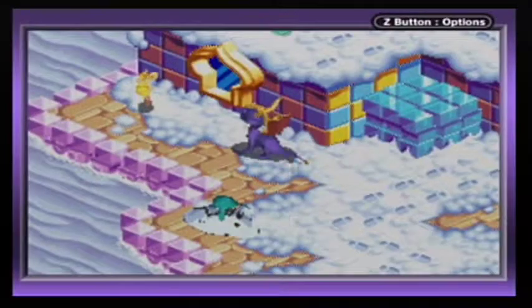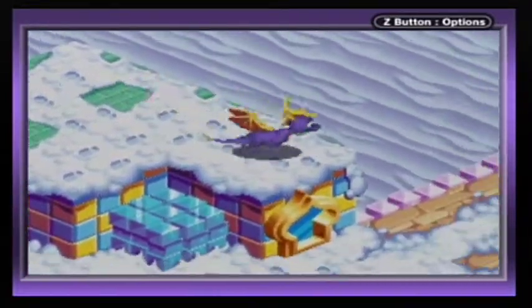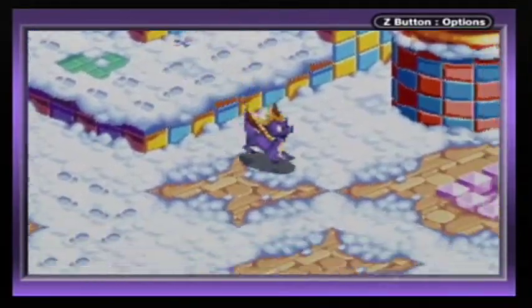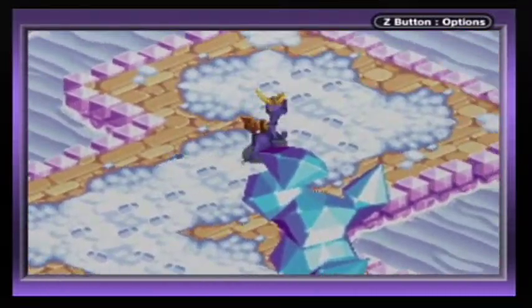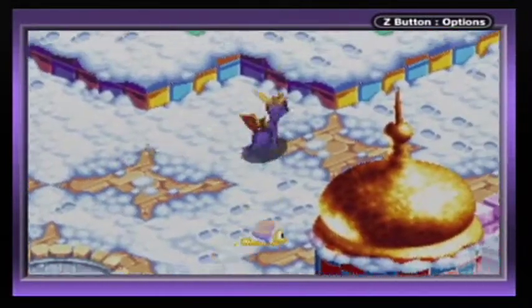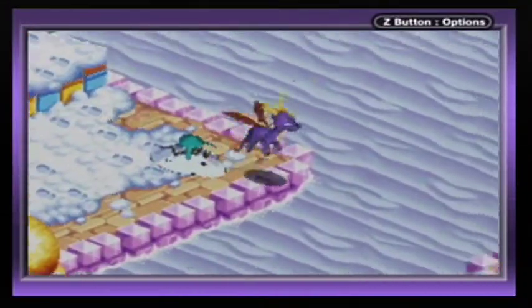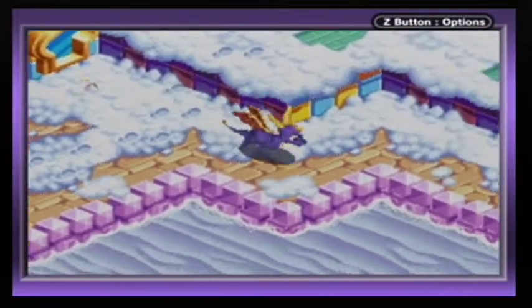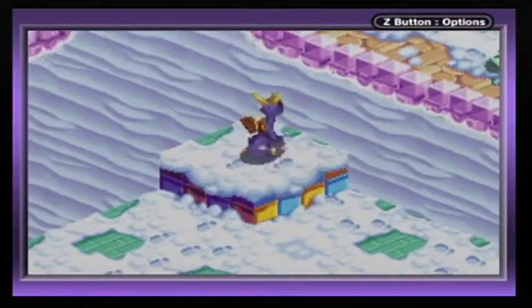So yeah, in Year of the Dragon we met a character called Agent 9, and now this fairy is Agent 10. In one of the other Game Boy Advance Spyro games, you also get to meet Agents 1 through 8. And in Spyro 2, there was a secret agent character called Zero. Zero actually makes a cameo in Ratchet Deadlocked, which is pretty cool. He himself doesn't appear, but he exists in some capacity in Ratchet Deadlocked, and it's kind of crazy.